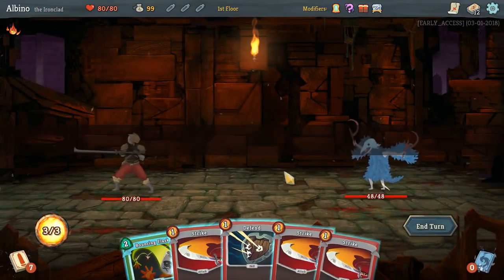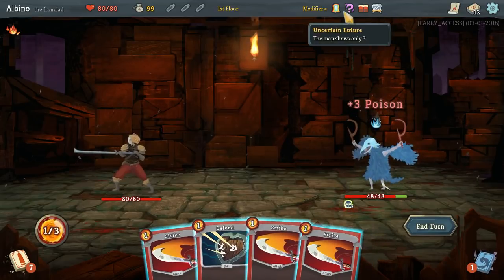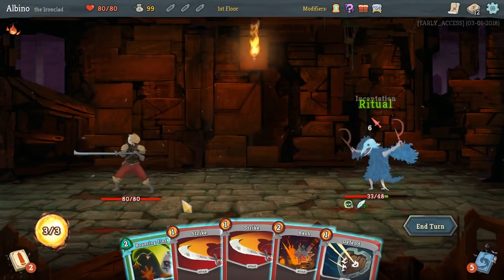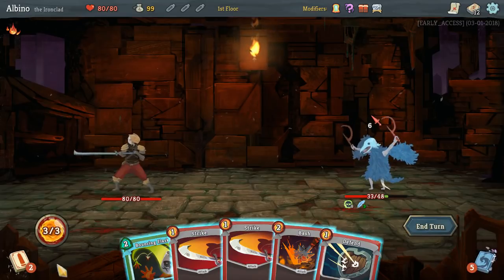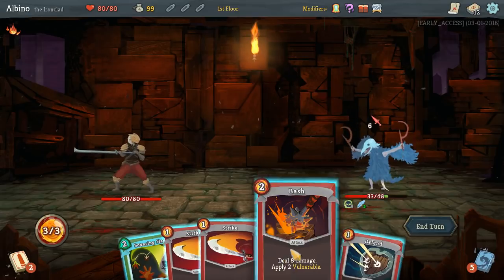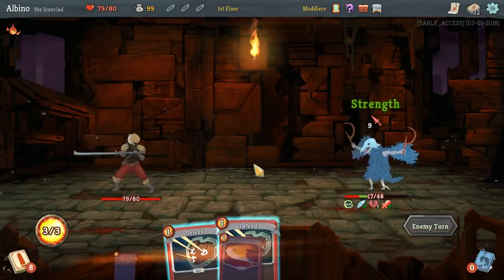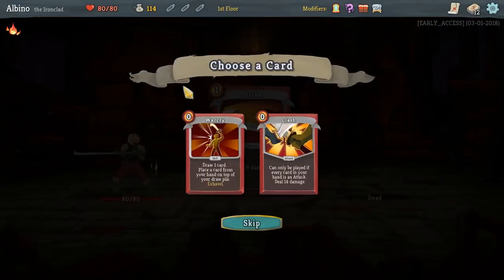It's nice they have the modifiers listed here, just in case you forget. This is very interesting — they also added new music. This is an alternate track. Each floor has an alternate track that has a chance of playing, which is neat.